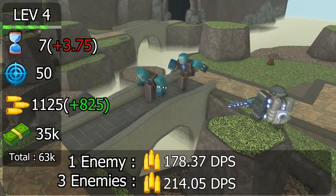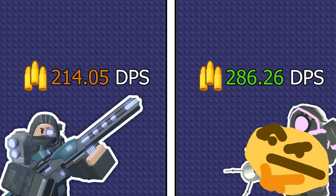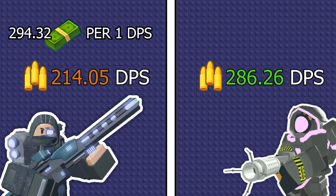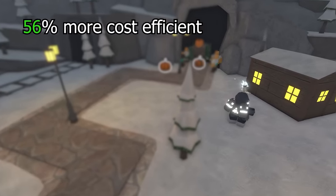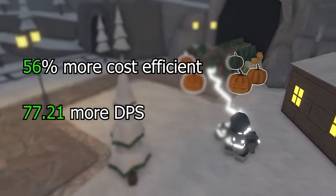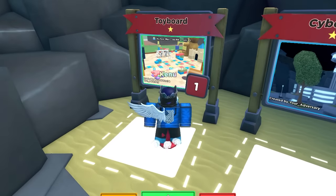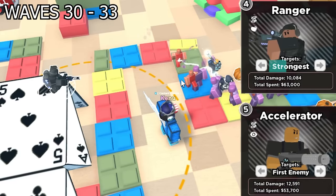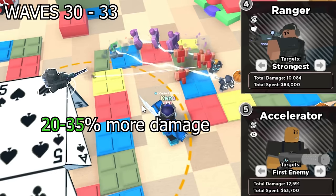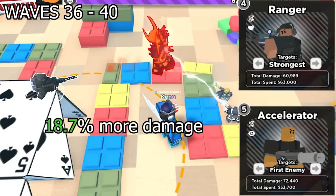Now that we have the DPS of each max tower, we can compare the final DPS and cost efficiency for the late game. With Ranger, we have it coming in at a minimum of 294.32 cash per 1 DPS, assuming it damages 3 enemies. Accelerator meanwhile has a cost per DPS of 187.59, making Accelerator at least 56% more cost efficient, as well as dealing 72.21 more DPS, making it a clear better option for damage output. For a more realistic test, I tested both towers on Molten mode from wave 30 to 40. On the earlier waves, Ranger was definitely overkilling enemies even on the strongest targeting setting, so Accelerator was already ahead by 20 to 35% more damage. This then turned to around 25% during waves 33 to 36. On the Molten boss wave, the final result was 18.7% more damage from Accelerator. Retrying it again with both DJ and Commander supports, I got a result of 14.7% more damage for Accelerator.